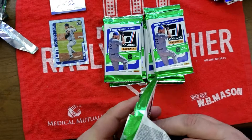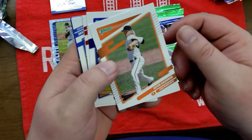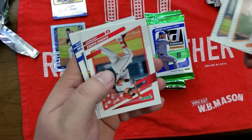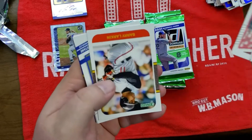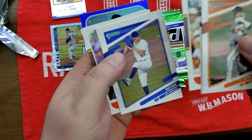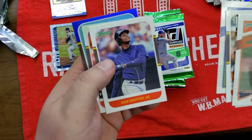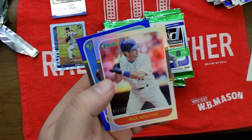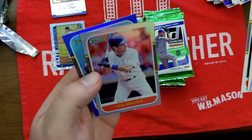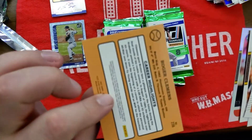Nothing real crazy yet. Aaron Gausman, Nolan Arenado, Eugenio Suarez, Barry Larkin. The Griff — we got Junior. Paul Molitor numbered to 201 silver border parallel, and Roger Clemens.